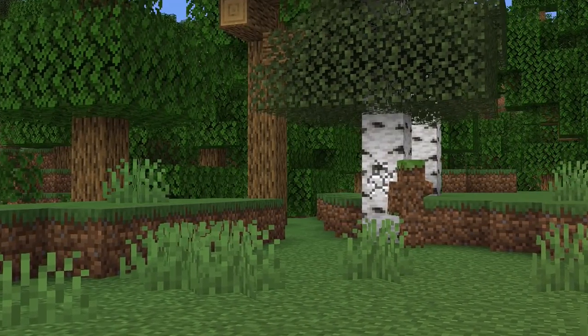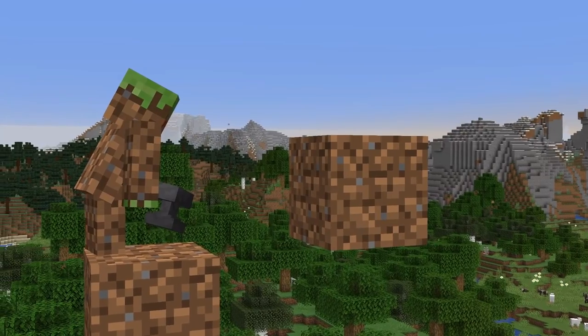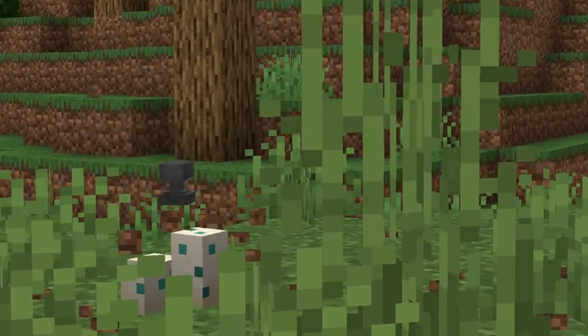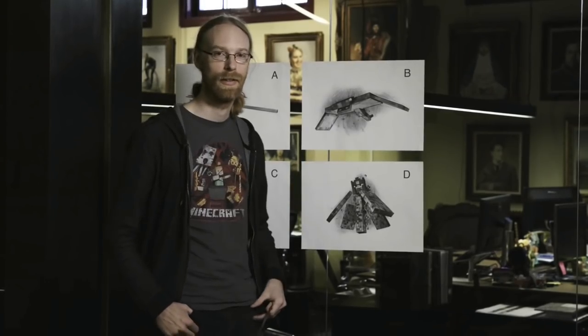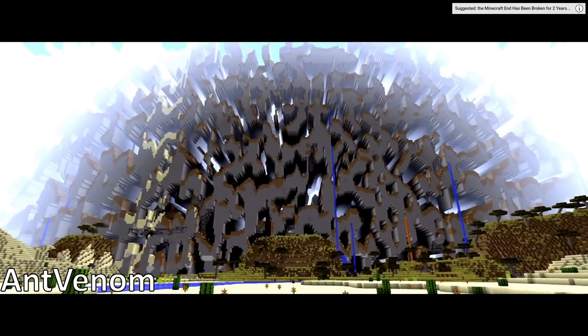Minecraft is a very realistic game, said no one ever. This is the same game where blocks go on strike against gravity, with thousand-pound steel anvils break on eggs, where the company making the game decides it's a good idea to let the players vote on features — like seriously, Mojang, nobody likes the phantom or the glow squid — and the game where if you walk far enough in your world, the laws of physics and reality become...